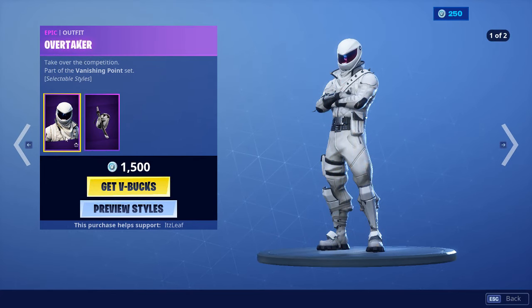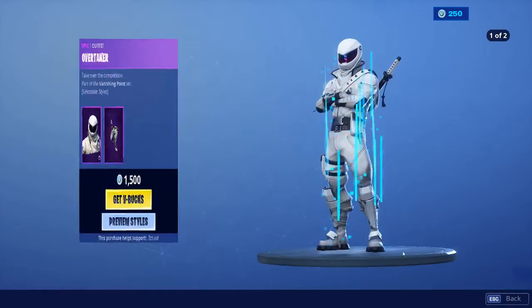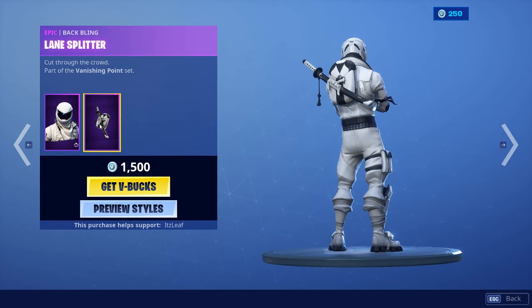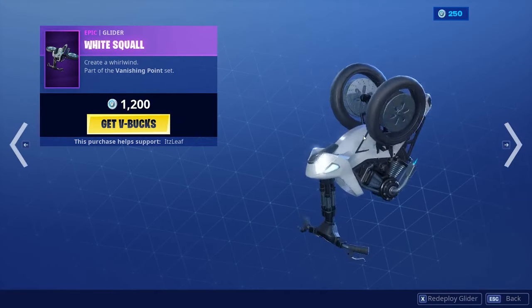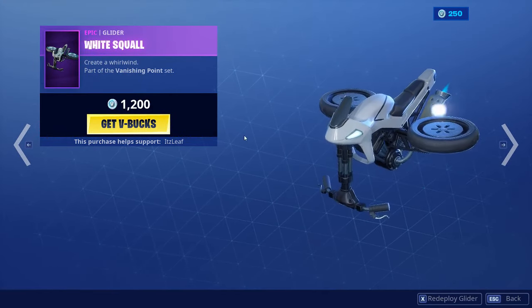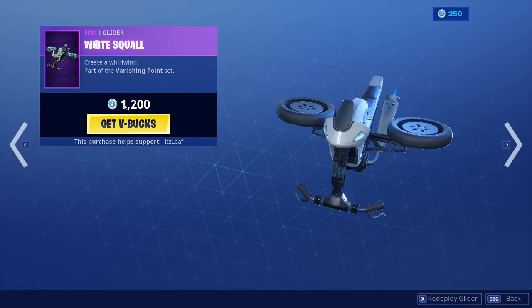We also have the Overtaker skin at 1500 V-Bucks, it has its different styles, plus the Lane Splitter back bling — looks pretty cool, looks kind of similar to the Season 6 sword back bling, so that's interesting. We also have the White Squall Glider, pretty cool at 1200 V-Bucks.